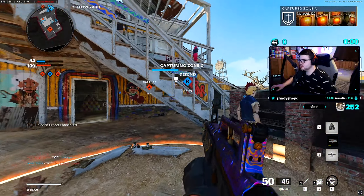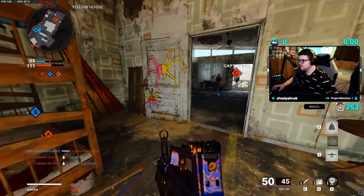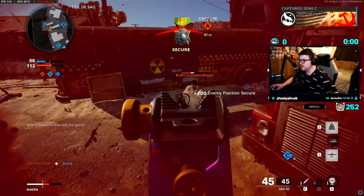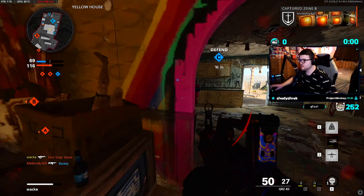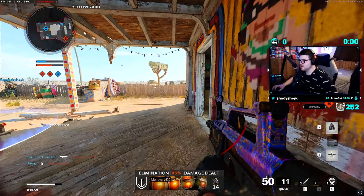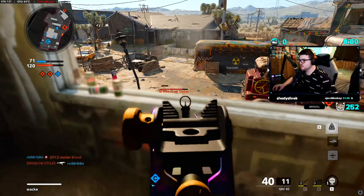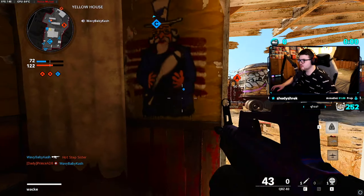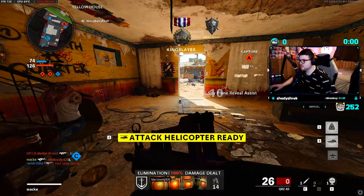Got a cap C — come on team. He was down below I think. Good try. We got B capped, I got a UAV ready, I'm gonna pop that. Oh you got so lucky. Come on, I need more ammo.